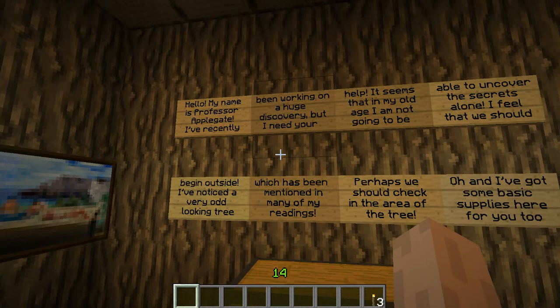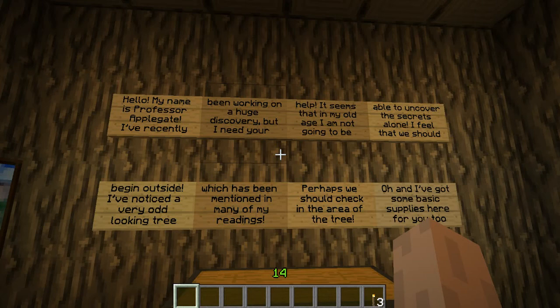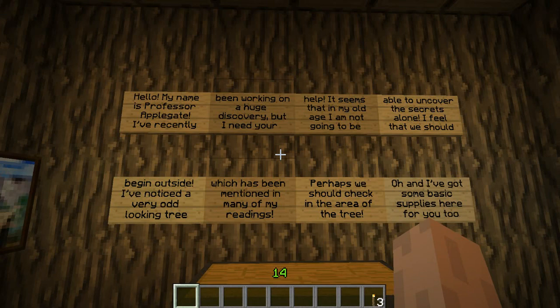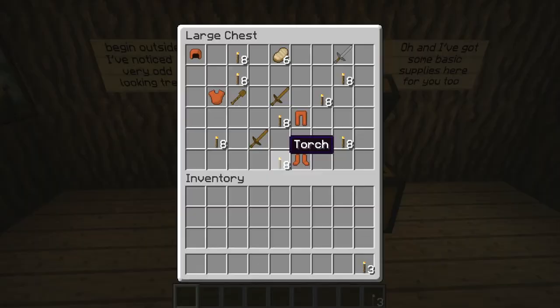Hello, my name is Professor Applegate. I've recently been working on a huge discovery, but I need your help. It seems that in my old age I'm not going to be able to uncover the secrets alone. I feel that we should begin outside. I've noticed a very odd looking tree, which has been mentioned in many of my readings. Perhaps we should check in the area of the tree. And I've got some basic supplies here for you too.